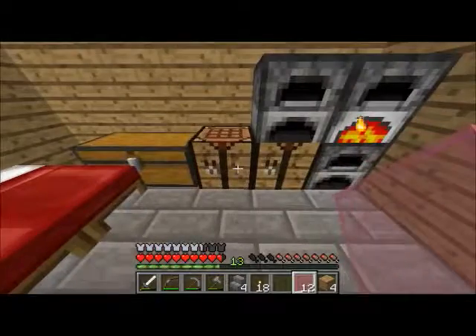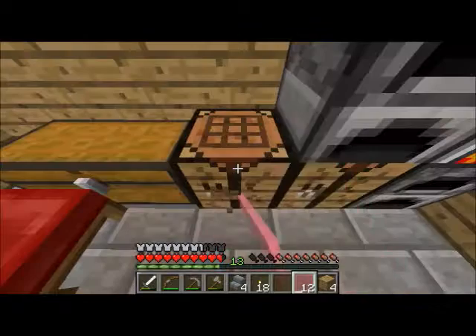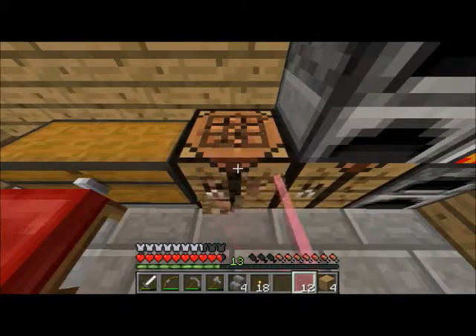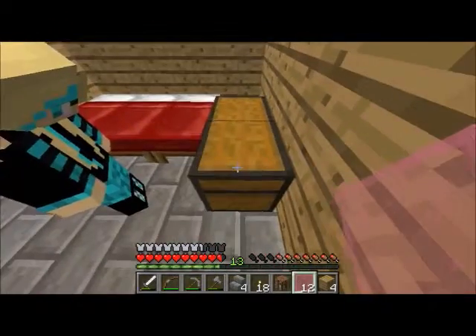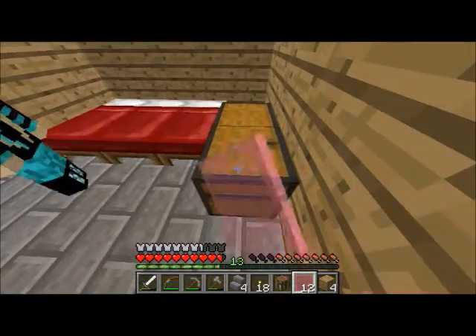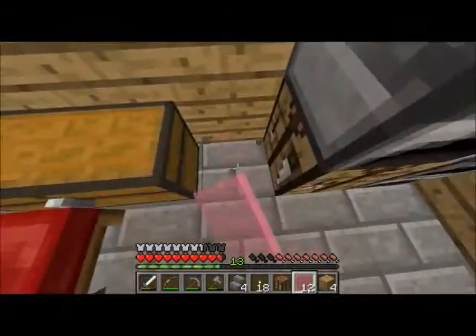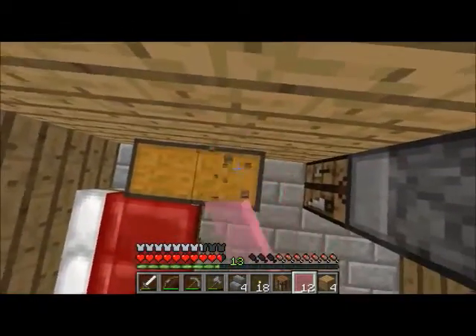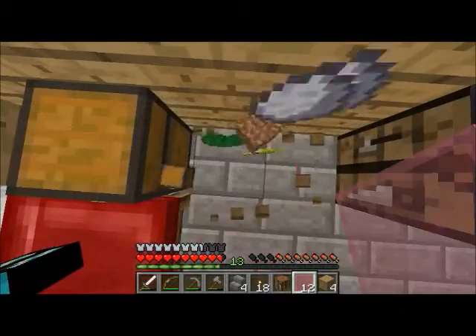Get rid of this hideous crafting table. We have too many. You can't - don't get rid of that one, get rid of the other one. Why? Because if we put a chest there it won't work. I'm going to move this right there so it's like a double chest. Or we could put a chest above it. Hopefully there's nothing over here.